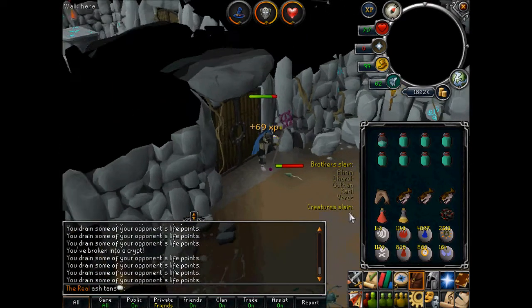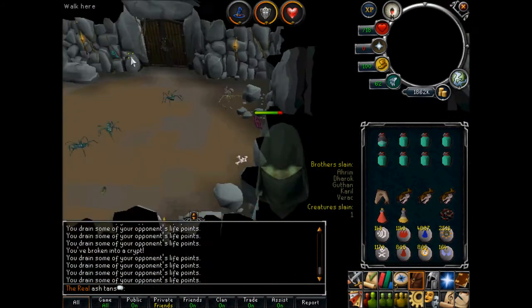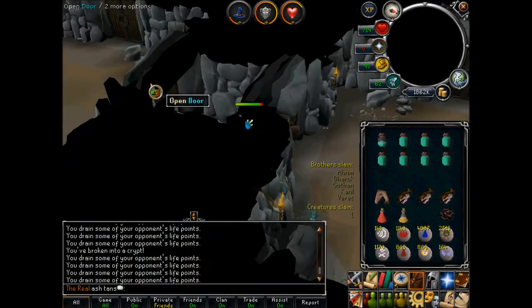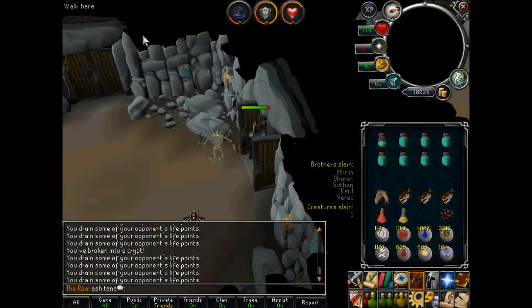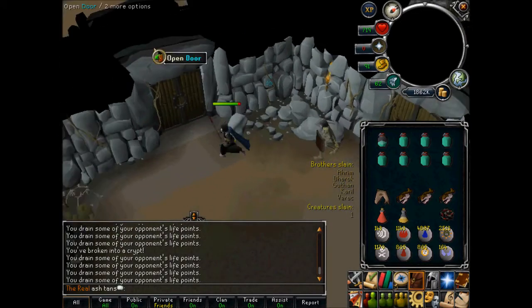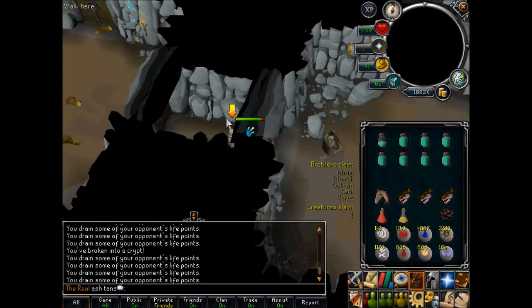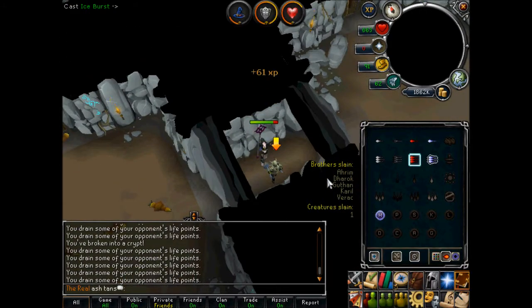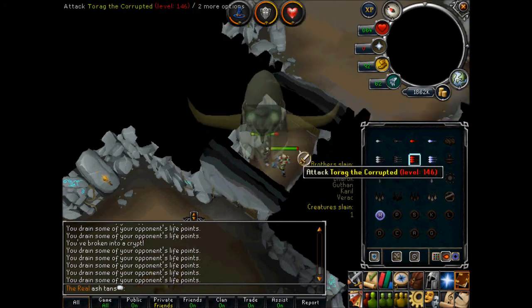Creatures slain — however many creatures you have killed boosts the amount of runes and stuff that you get in the chest. So if you plan on staying for a while you might want to get a pretty high kill count.